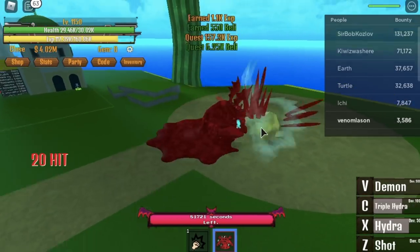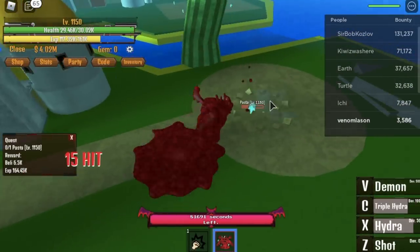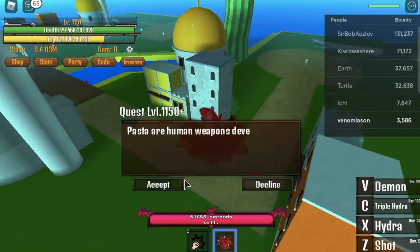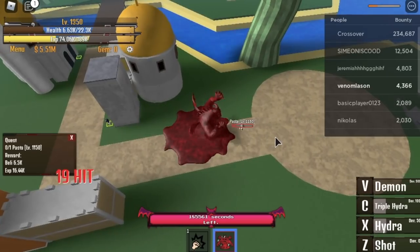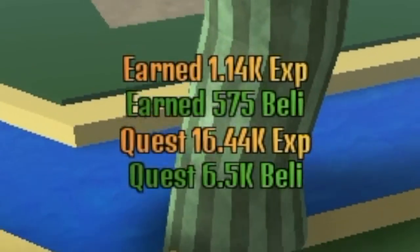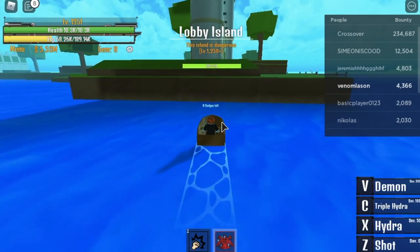Reach level 1,150, then time to defeat the Pacifista. This is a good quest because after you defeat it, it spawns quickly — like after you get the quest, it's already there. We will maximize this opportunity and do this until you reach level 1,351. At 1,351, you will only get 16,000 EXP — that's the maximum.